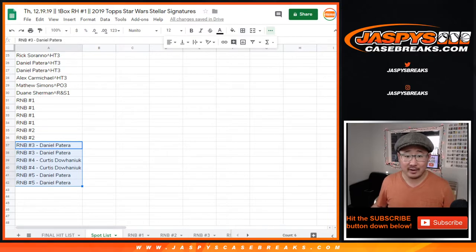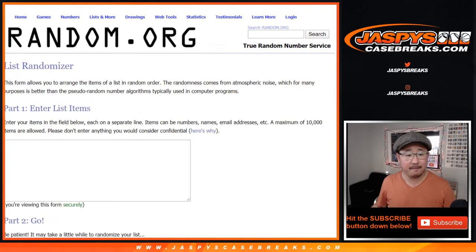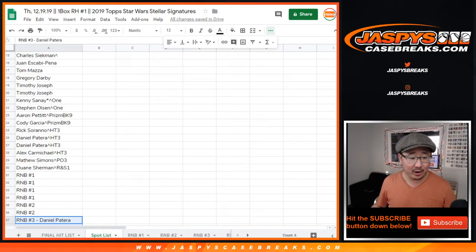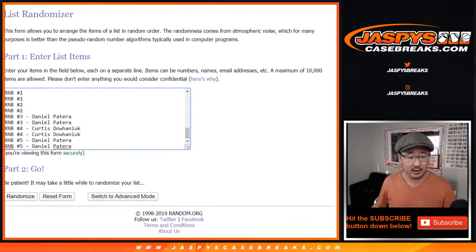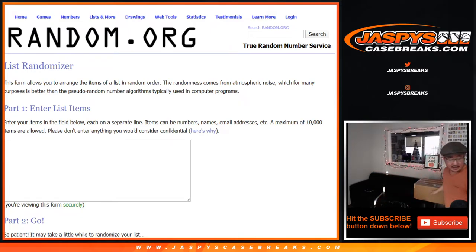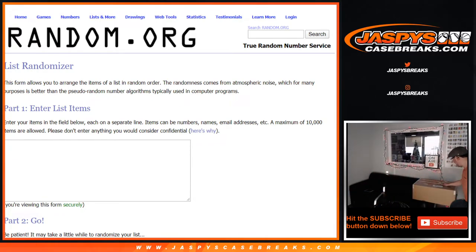Now that we've got that done, we'll have another dice roll and two more blank lists set up to see who gets the final hits. But first we've got to open it all up. Copy Brian's name down to Daniel's name, put them into this first list, and we'll see which hits they get randomized with. There's the case right there — let's see what's inside. Good luck, everybody.